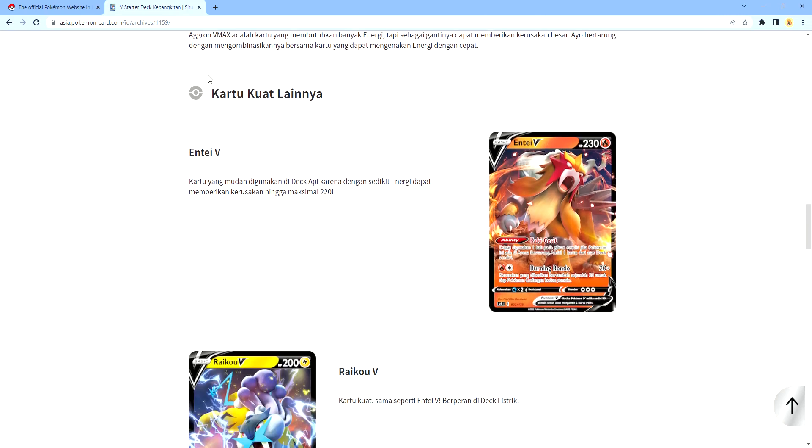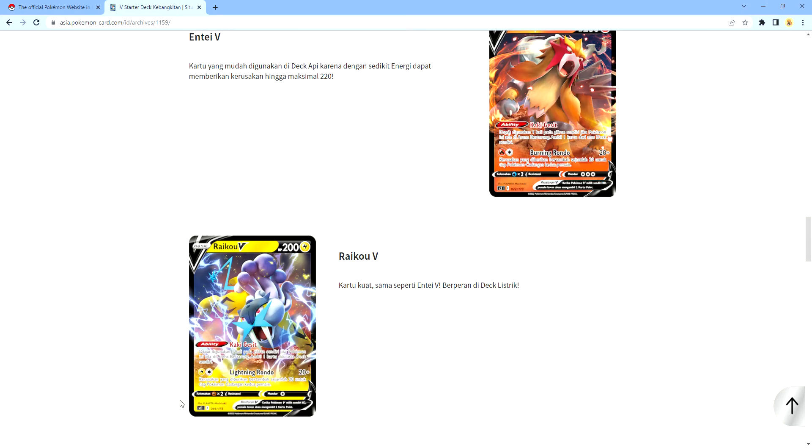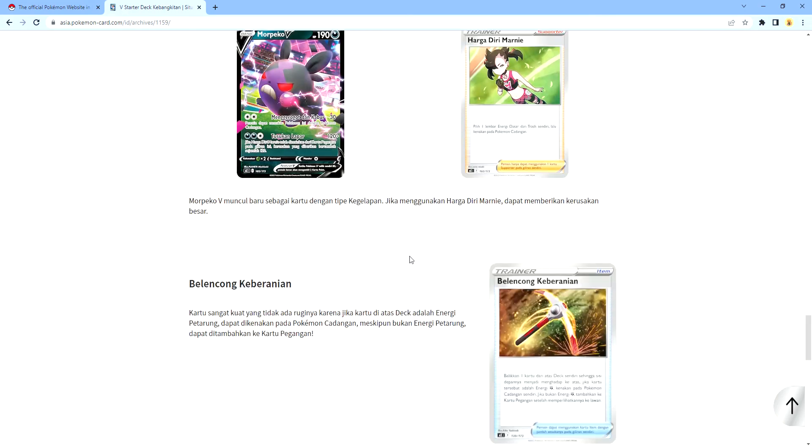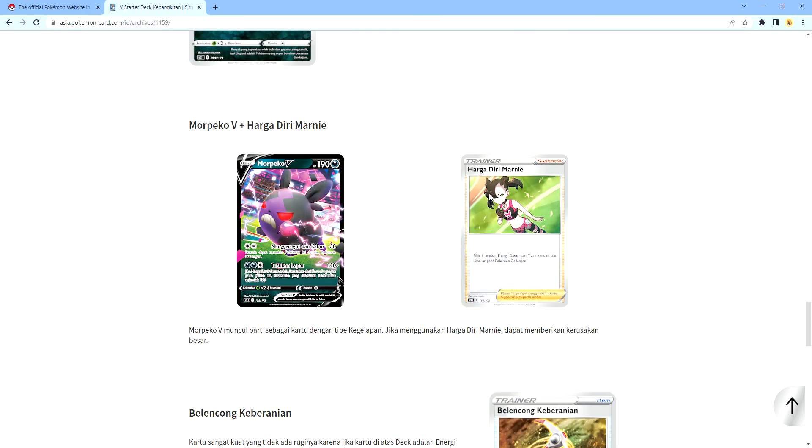The additional cards are very strong. There's Entei V, Raikou V, Zamazenta V, and Viper. Now we got Marnie's Pride which is going to be very useful in these decks because they will be most effective with the Morpeko V.